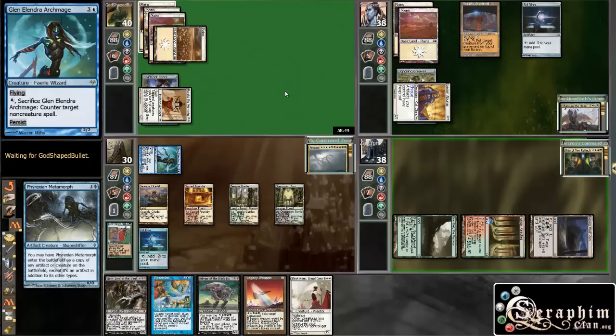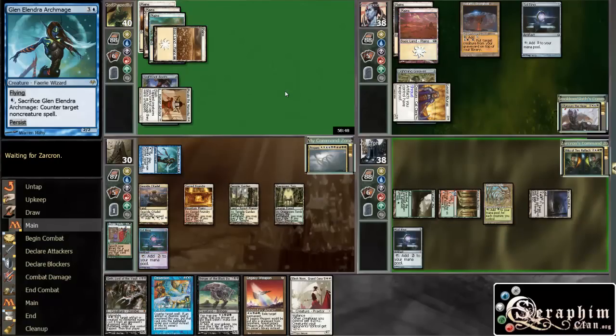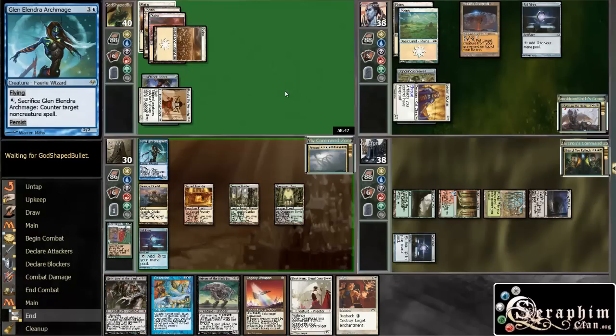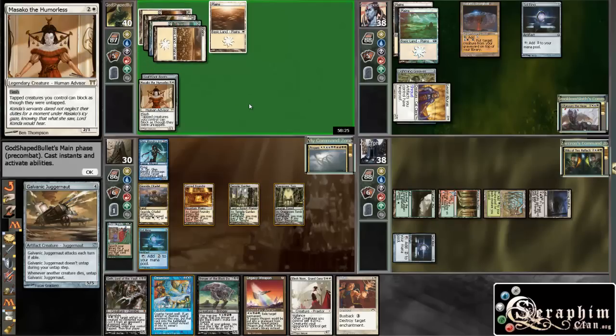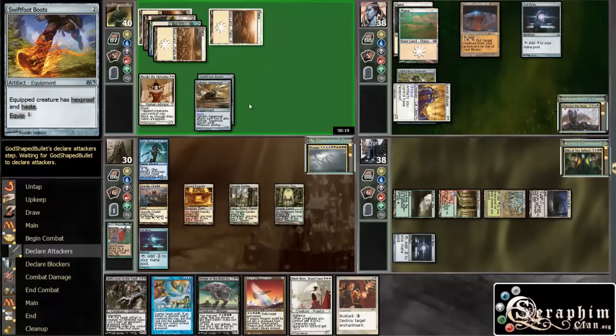What will Phyrexian Metamorph copy? That seems like a good choice. We drew another useless card, so we'll pass. I'm going to leave Archmage back so this guy doesn't really want to attack into us. He's equipping — Galvanic Juggernaut — alright, I guess he's going to be bashing us.